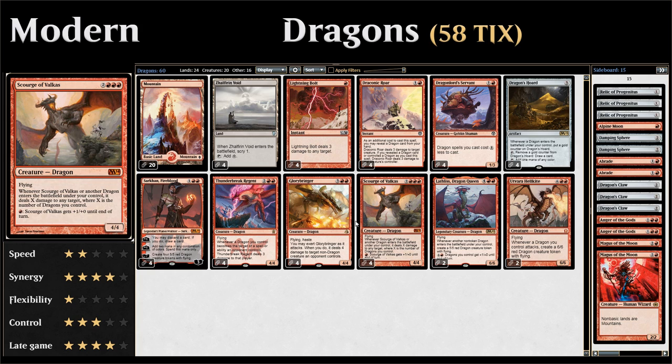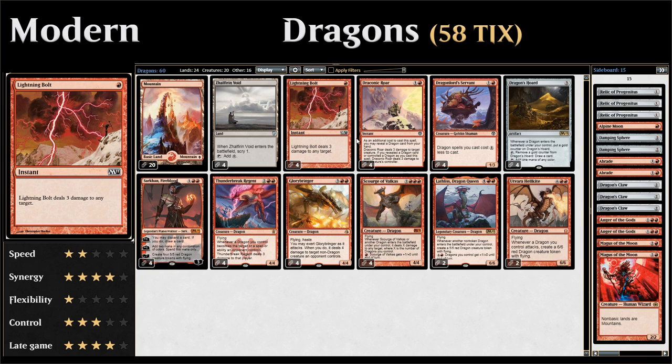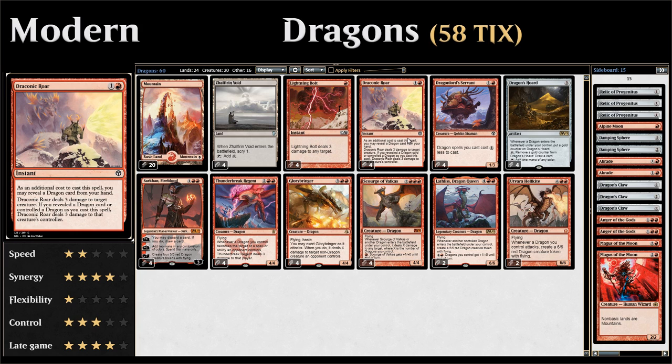Starting out with our one-drops, we have four copies of Lightning Bolt — one mana to deal three damage to any target at instant speed, so we make sure we don't die to an aggressive start. We also have four copies of Draconic Roar, which for two mana deals three damage to a creature at instant speed. We can reveal a dragon from our hand as an additional cost, and if we do we also deal three damage to that creature's controller.